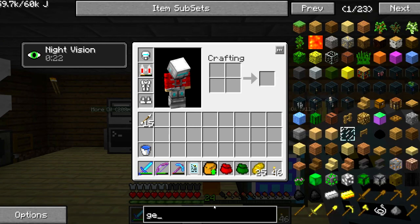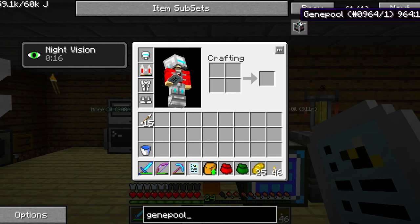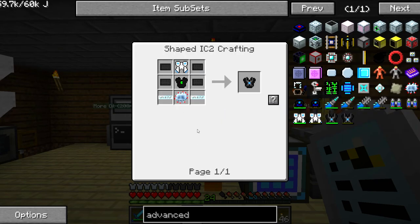I'm going to be making the extra bees machines like the gene pool, inoculator, splicer, and replicator - all that good stuff. That turns our bees into liquid DNA. But I got sidetracked, so let's go ahead and construct the advanced nano chestplate.